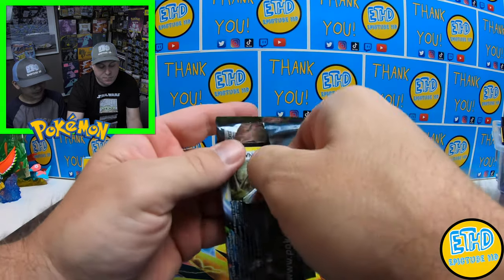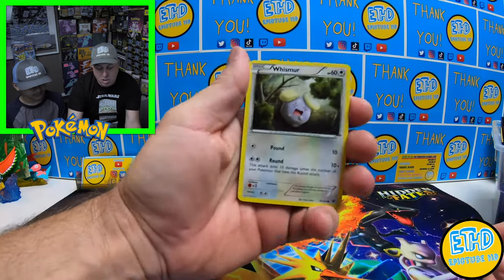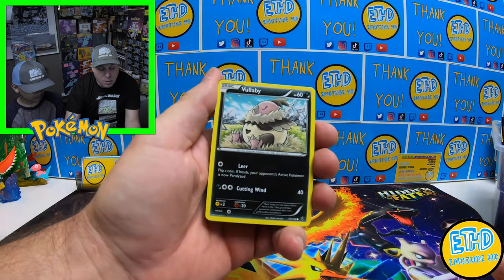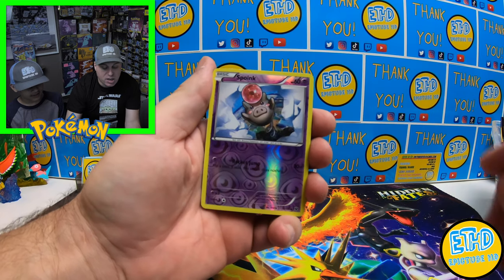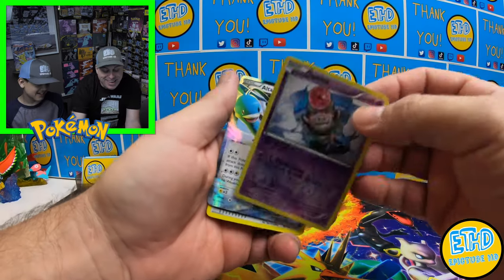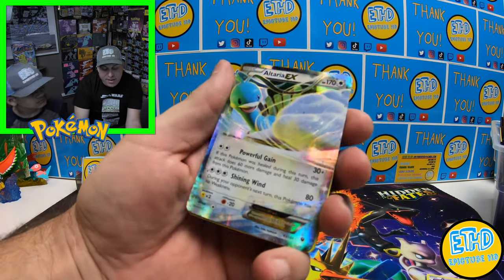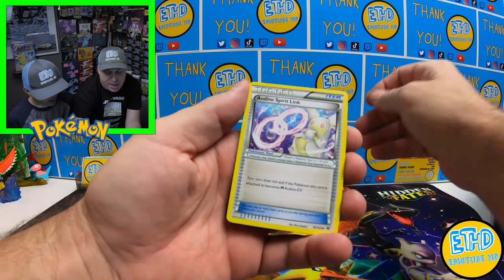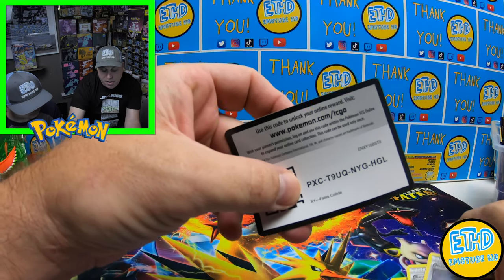Going back to the XY era here. We got a Whismur, a Fennekin, a Vullaby, Larvitar — love that one — a Cottonee, a Spoink. We did get something — it was stuck to the back of the card. We've got an Altaria. Not a very popping card, kind of dull looking, but it is a hit nevertheless. Got an Audino Spirit Link, a Random Receiver, Helix Omanyte. There's a code card for you guys.